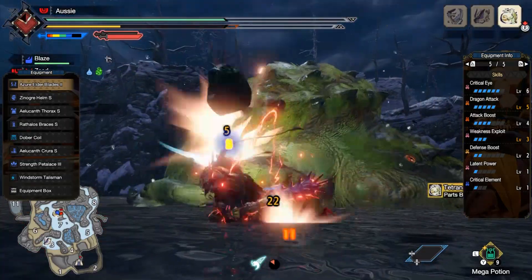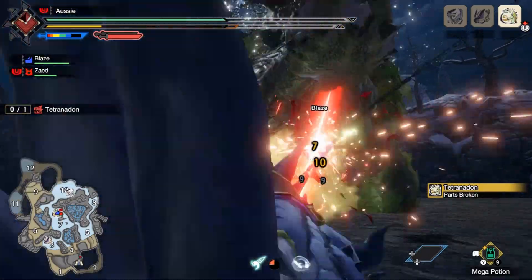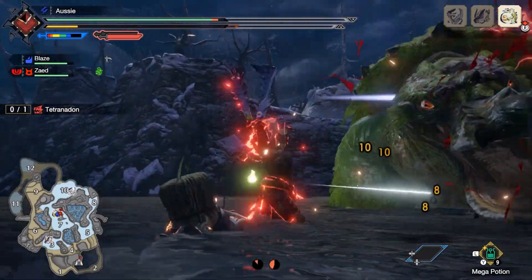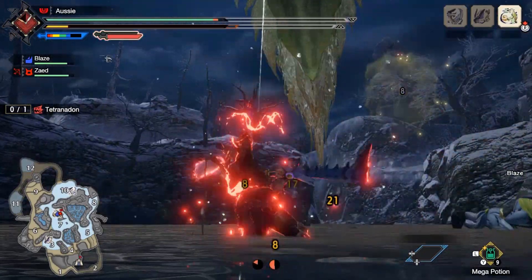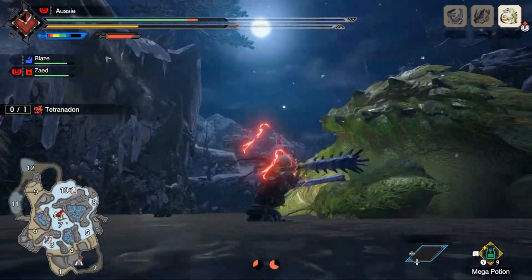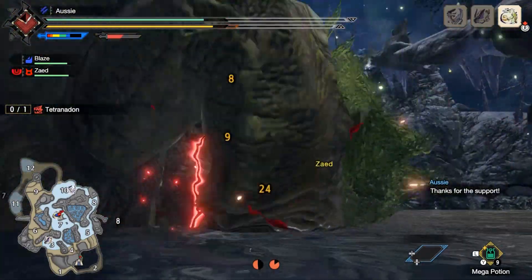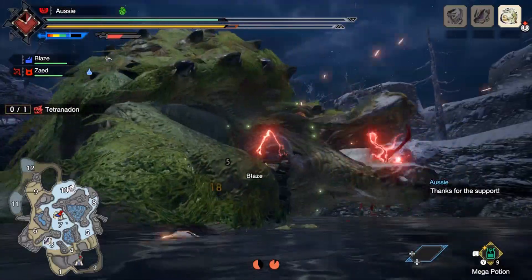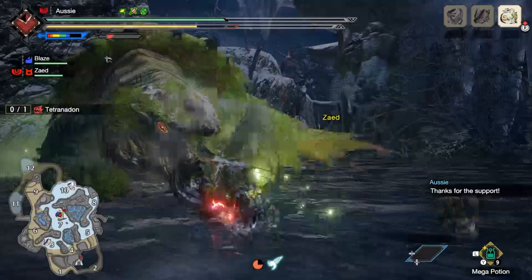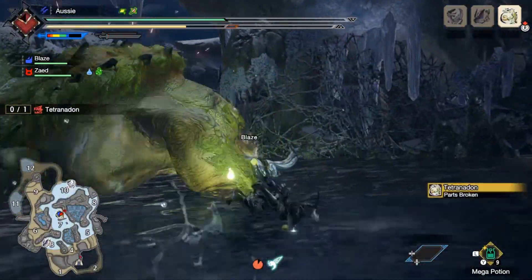Then I've got Latent Power and Critical Element. And that's the build — not only do you look like a badass, but you can actually pump out some seriously good damage. So if you're just after a nice, solid build that'll actually help you out, because I use that in just about everything — and it's actually really, really nice. And they're the Ibushi Dual Blades, so they look absolutely fantastic. Alright, we'll finish the fight and then I'll get you into the full breakdown where we actually have a look and I'll show you the actual skills on the armor.